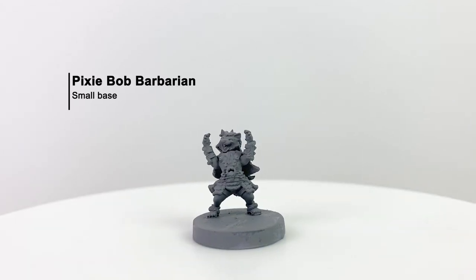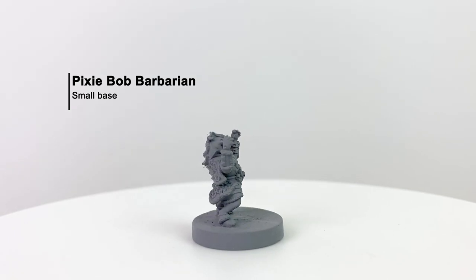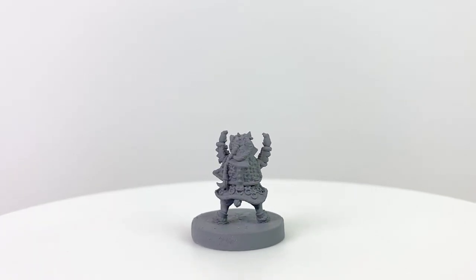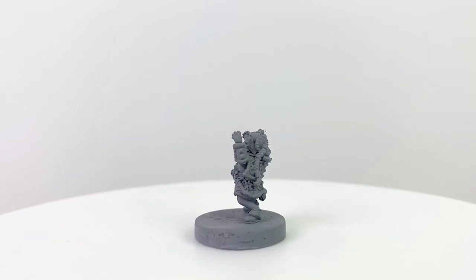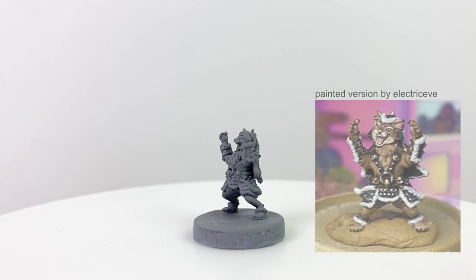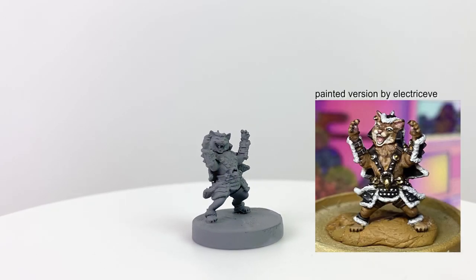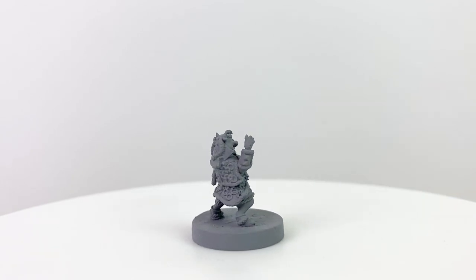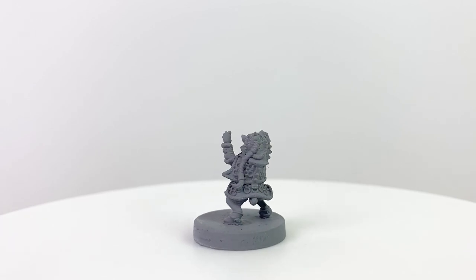And if we're looking for fierce kitties, look no further than this pixie bob barbarian. While the name pixie bob doesn't exactly inspire fear, this is the breed that was bred to look like a bobcat. And with this kitty's furs, skulls, and spikes, it's not really hard to determine what class he is. Check out the painted example of the pixie bob barbarian by Electric Eve — all five of these minis are included in the Cats of the Faraway Sea miniature set.